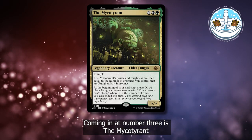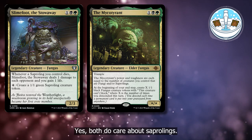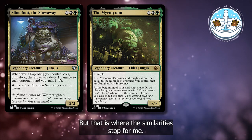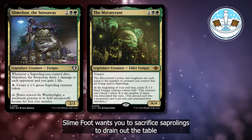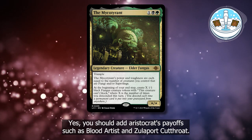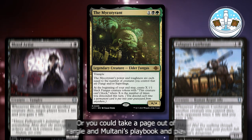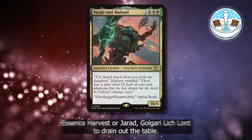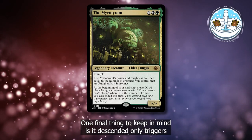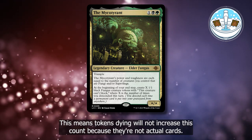Coming in at number 3 is the Mycotirant. While this commander might remind you of Slimefoot the Stowaway, I think in practice they're going to play quite a bit differently. Yes, both do care about Saprolings, they're 3 mana and Golgari colors, but that is where the similarities stop for me. Slimefoot wants you to sacrifice Saprolings to drain out the table as the win condition. The Mycotirant has a different goal in mind: beating face. You should add Aristocrats payoffs such as Blood Artist and Zulaport Cutthroat. However, you can just turn the Mycotirant sideways, or take a page out of Yargle and Multani's playbook and play Essence Harvest or Gerard, Golgari Lichlord to drain out the table. One final thing to keep in mind is that Descended only triggers when permanent cards are put into the graveyard — this means tokens dying will not increase this count because they're not actual cards.